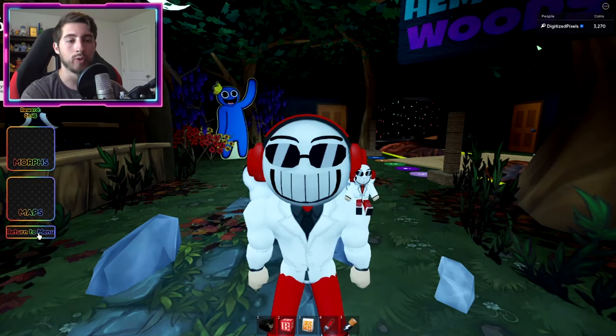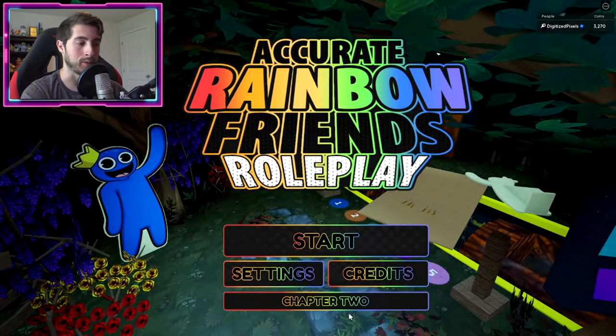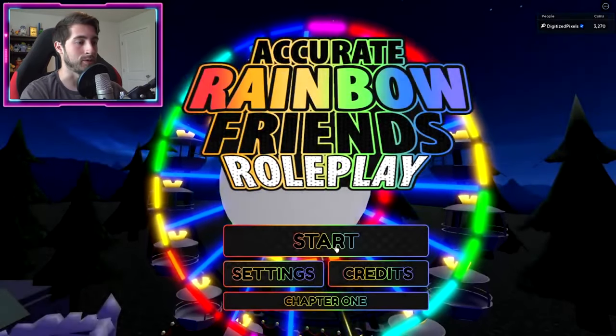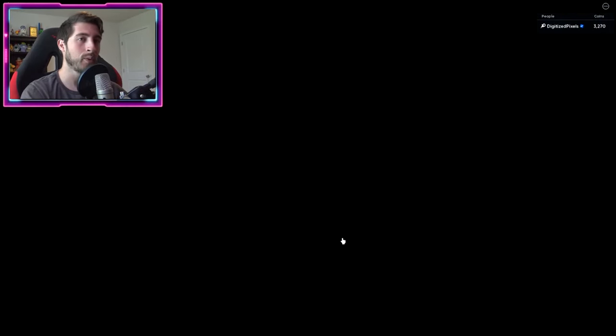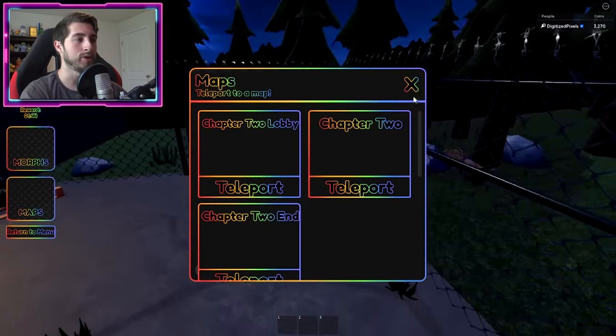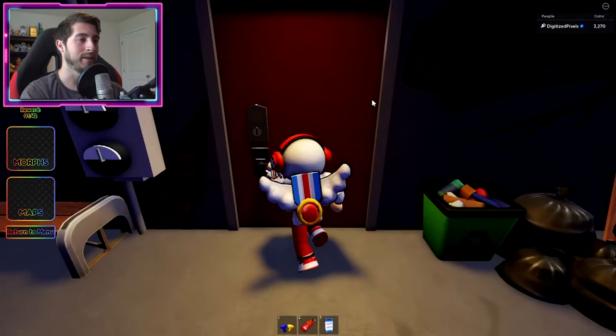Now go to Return to Menu because we are going to Chapter 2. Click on Chapter 2 at the bottom and let it teleport you — it might take a while so don't freak out. Once you're there, open up maps, click on Chapter 2, and go into it.